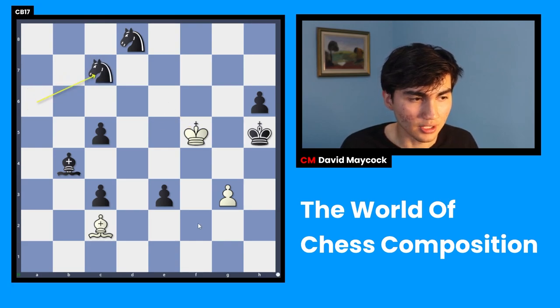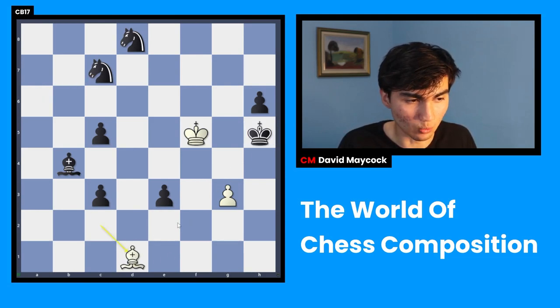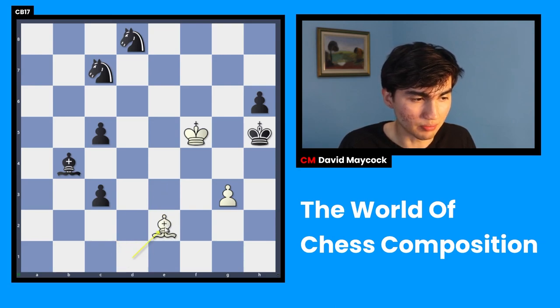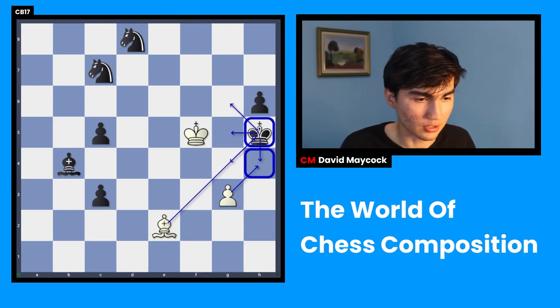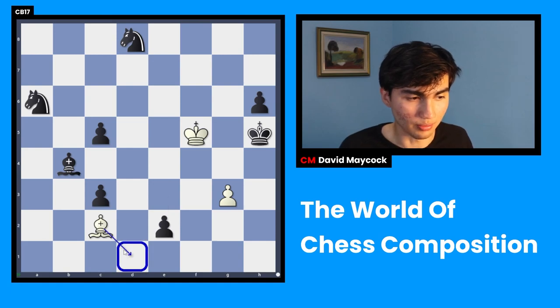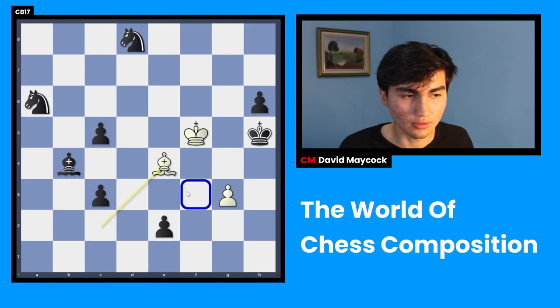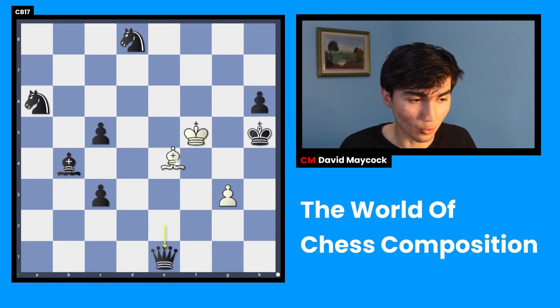If you just bring your knight, the point is that this king all of a sudden is in a mating net — very close to getting checkmated. So you play bishop d1. The only move is e2. Bishop takes e2 and that's checkmate. But what black has to play is e2 — now bishop d1 is not possible. So you play bishop e4, insisting. The best move for black is to promote to a knight — if you promote to a queen, this is checkmate. So black has to promote to a knight.